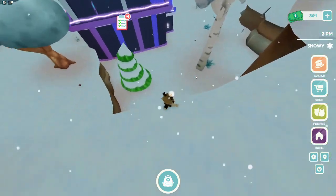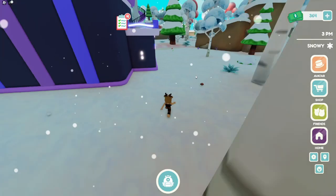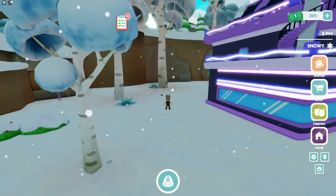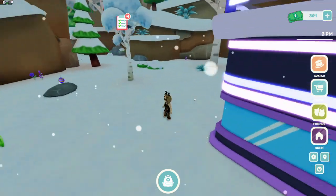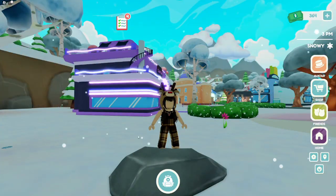The next one — if you hop down here, there is one right there above that rock. From that tree, I walked off that cliff. I'm behind Club Vibe and it is just right next to it on this rock right there.